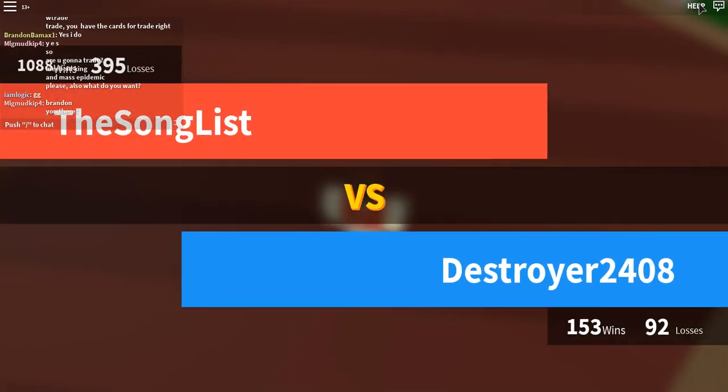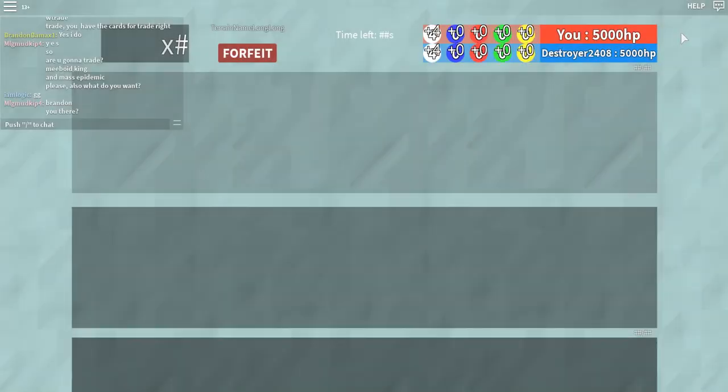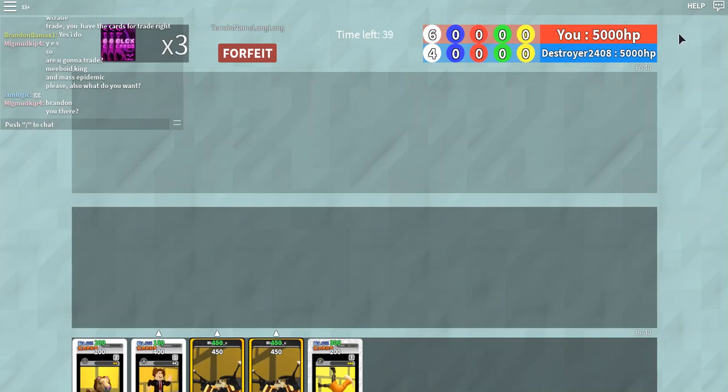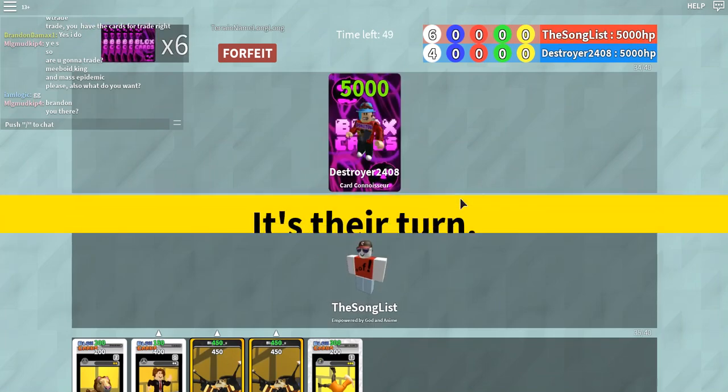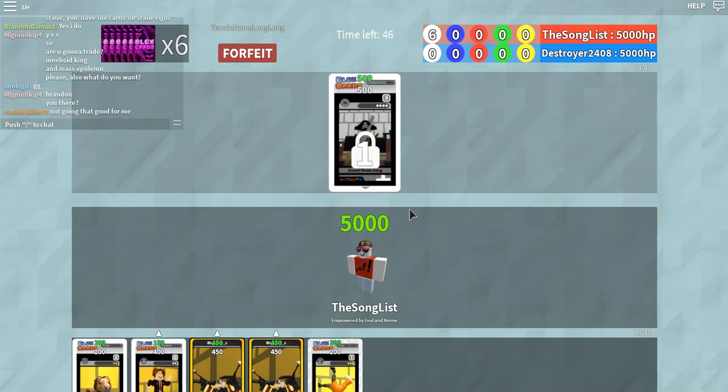200 IQ, okay this is gonna be a dumpster fire. Yellow — possibly my favorite color, that's also not my favorite color.